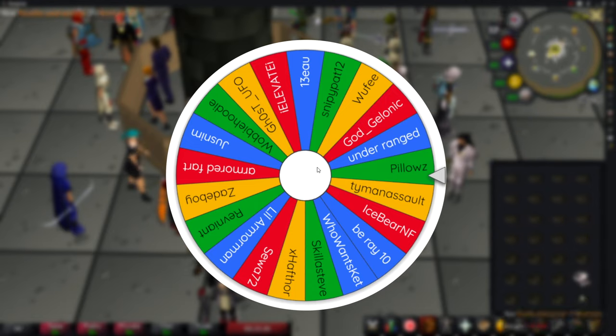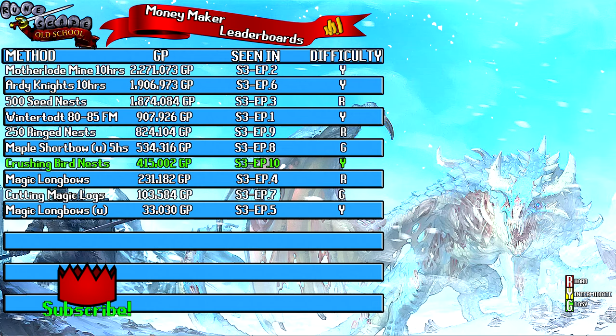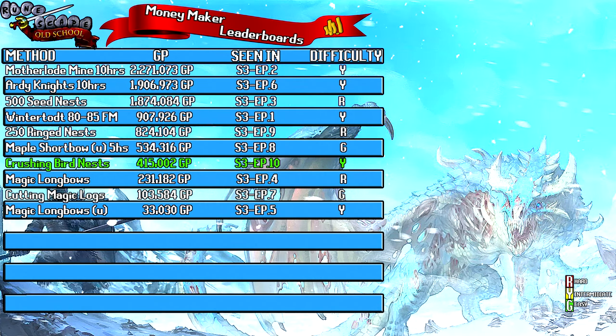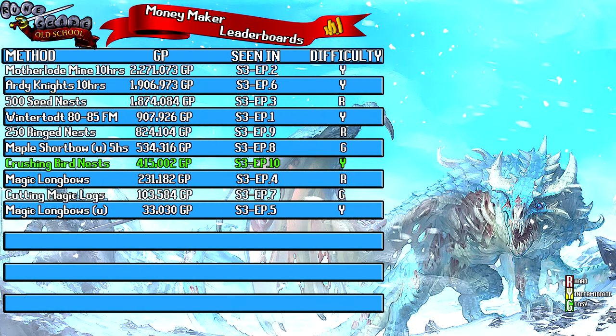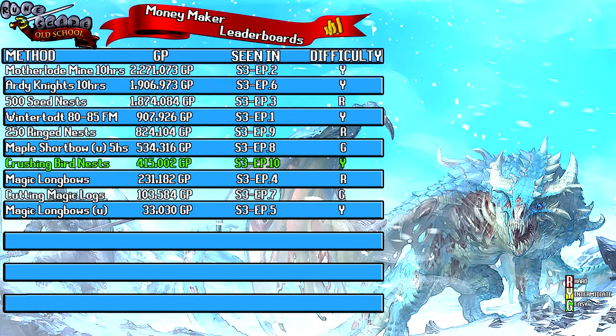Let's jump over to the money maker leaderboard. This is where I rank each money maker each season, split into four columns: column one is the method used, column two is the GP this method earns, column three is where the video ranks compared to the order I did them in, and column four is difficulty. I give it red if it's hard, green if it's easy, and yellow or intermediate if it's somewhere in between.